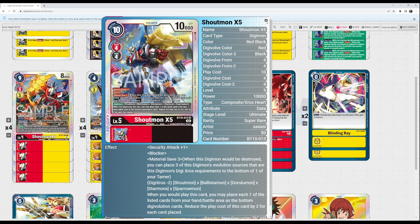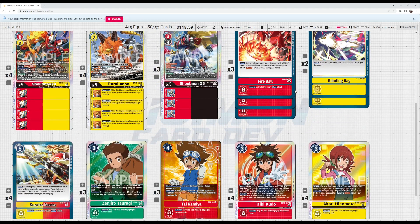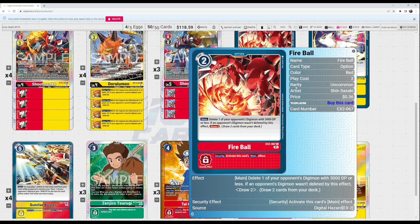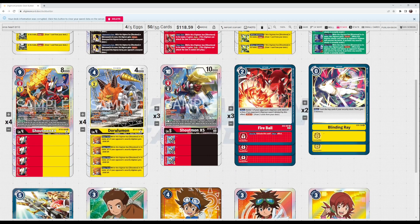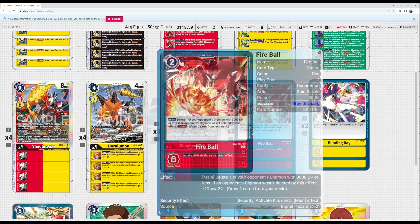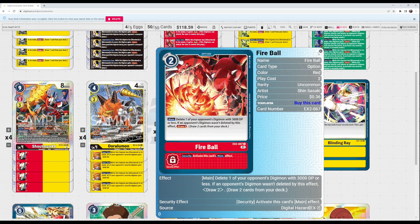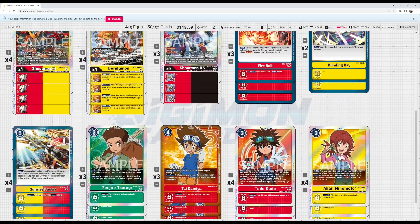This does require some setup — you're not going to start with five materials in hand. But between Taiki, the Shoutmon searcher, and cards like Fireball to draw extra cards, you'll see your pieces within the first couple of turns and be able to produce an outrageous amount of aggression, ending the game very quickly. That's why the win conditions are so good.